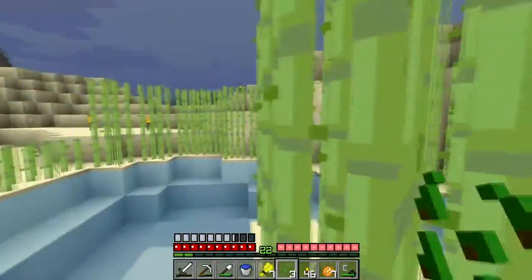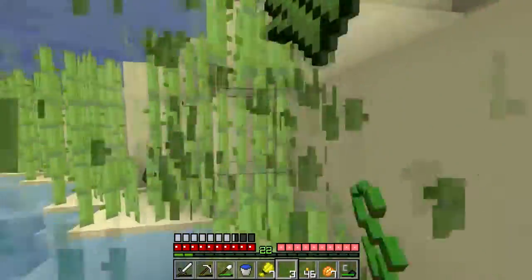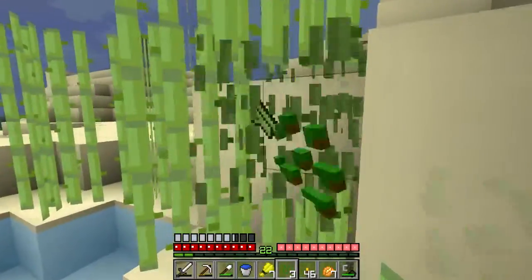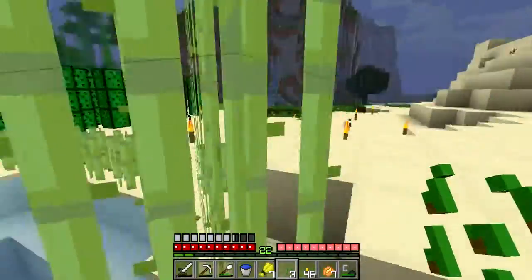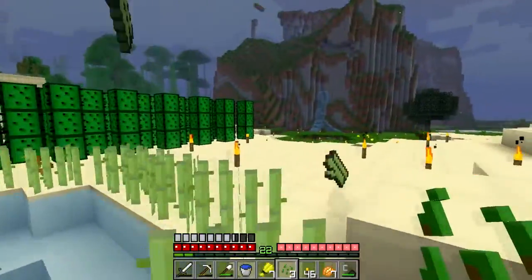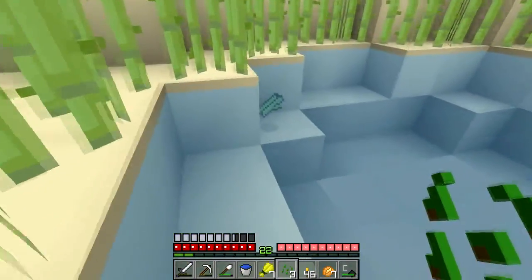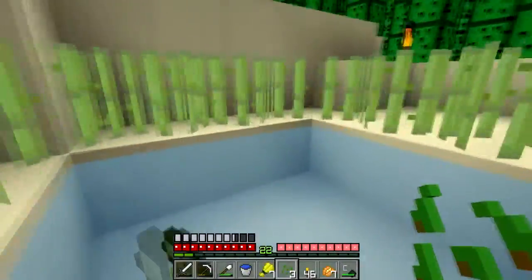I think the only hard part would be containing a zombie villager. I don't even think that part would be too hard really. The fact that our entire place is blocked off by cacti — I think it will be a little bit hard. But once we get them into the water we can just escort them in from there.